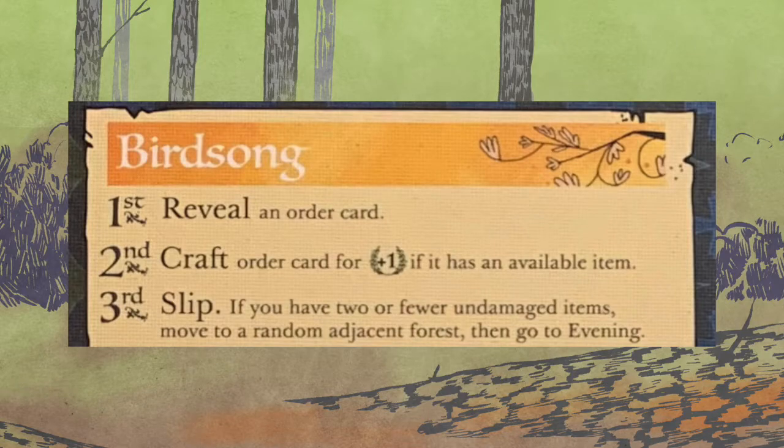In all those cases you need to pay attention to the suit. When I say you get nothing, I just mean you don't get a victory point for crafting an item. The third and last part of Birdsong is Slip: if you have two or fewer undamaged items, move into a random adjacent forest, then go to evening. Items are in your satchel just like the regular Vagabond — face up means ready, face down means exhausted, and if moved to the damage box you take hits by moving items there. You only have one warrior so you can't remove those. If you trigger Slip, you go into a forest and skip Daylight.